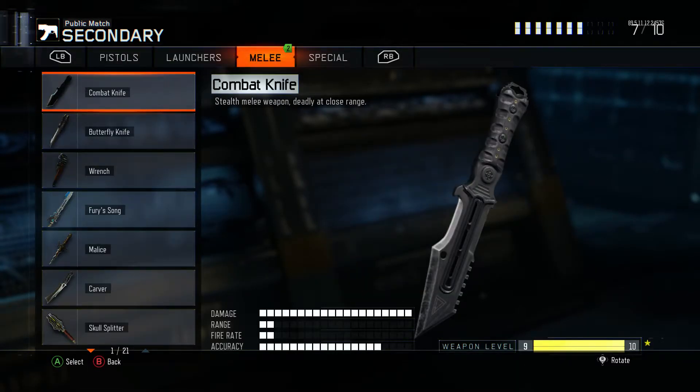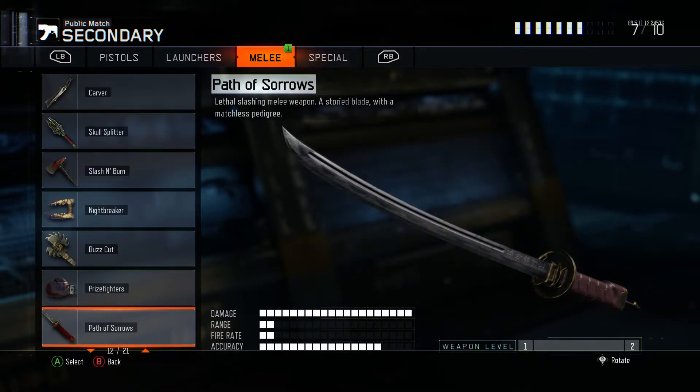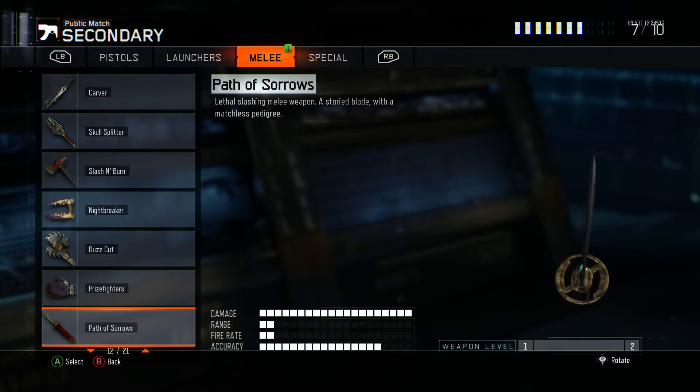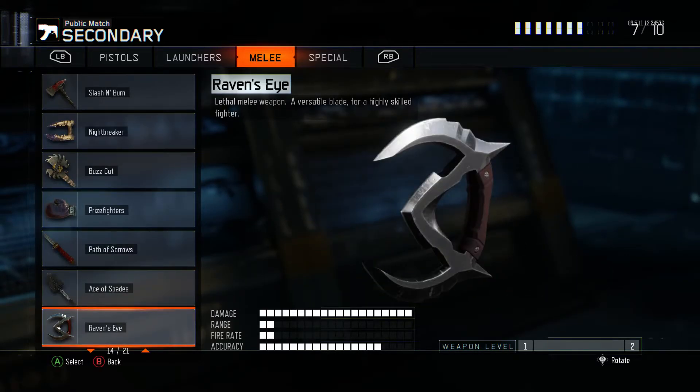We also got two melee weapons: Path of Sorrows, which is a Katana sword, and Raven's Eye.